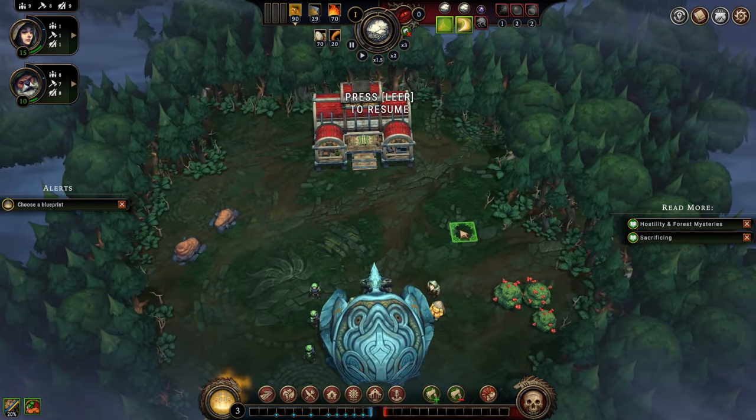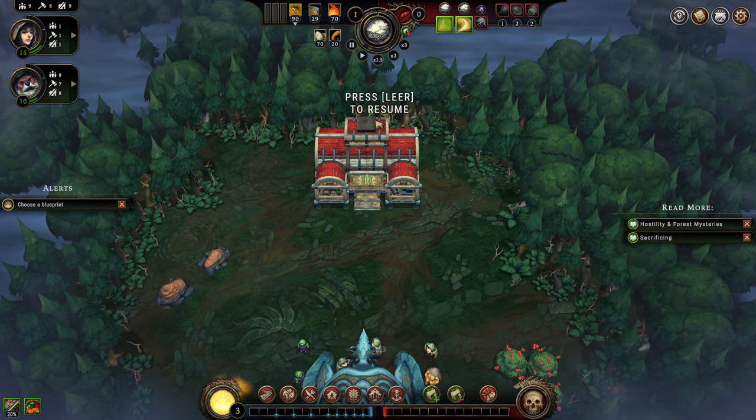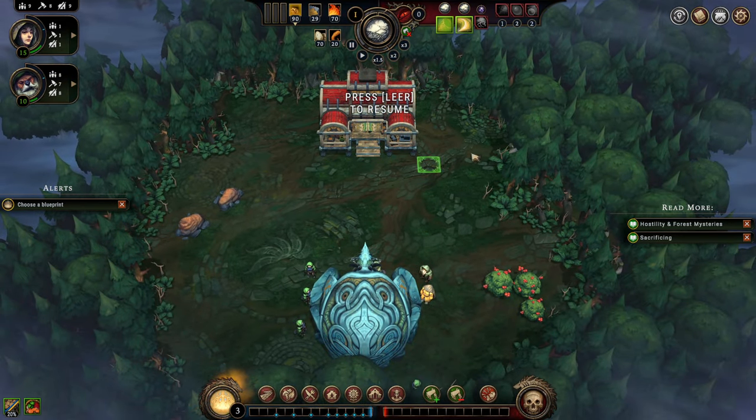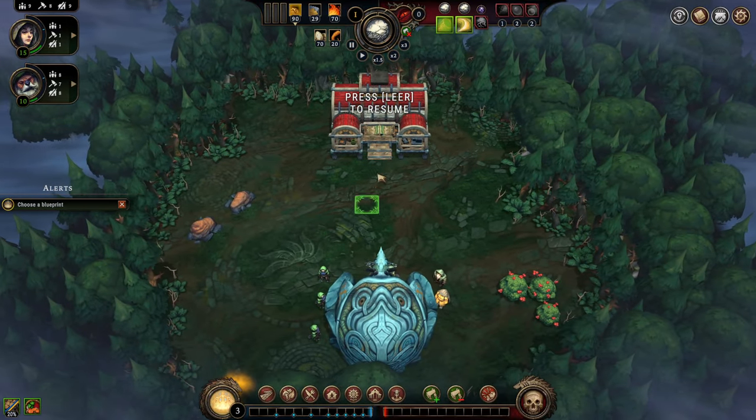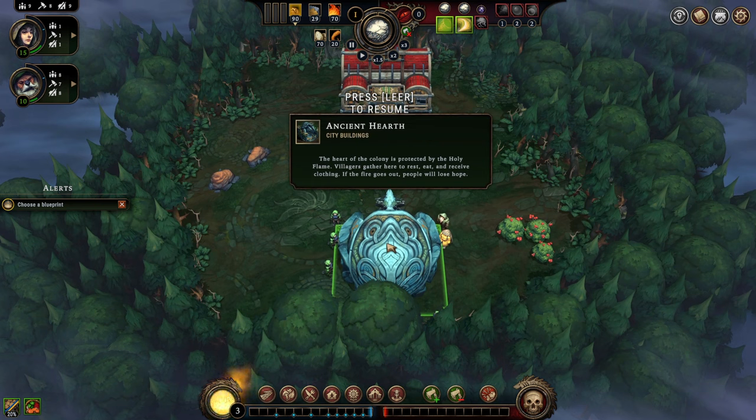With Q and E you can rotate the map — I always need my map aligned to my main warehouse. We're going to take these tutorial prompts away; I would recommend reading them because the in-game tutorial isn't that bad. Now we have here the hearth. This game is a rain-punk game — we are living in a world that suffers from constant rainfall. As soon as the fire in the hearth goes down, the morale of the people drops super fast and everybody will leave the colony. This is basically the heart of your colony, and you want all hearths in your city to be provided with fuel at all times. This is one of your primary objectives in the game.